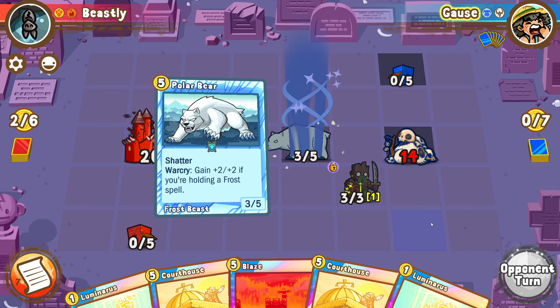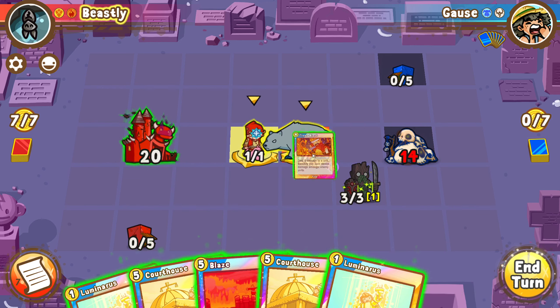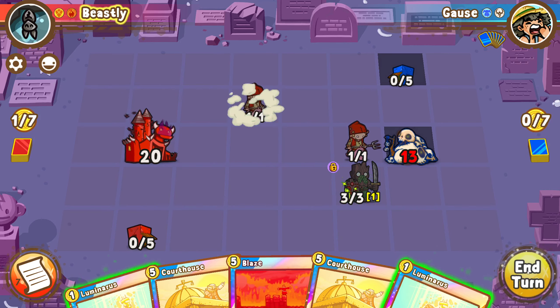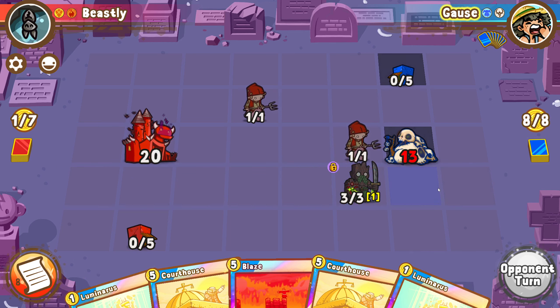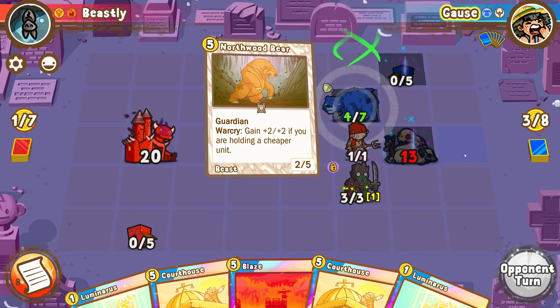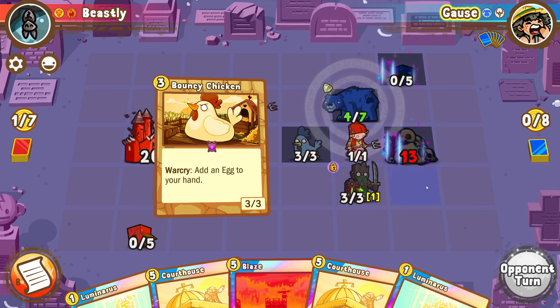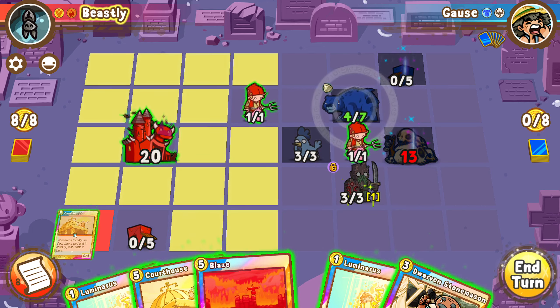We're going to go for a frost blast into a polar bear — that's a little spicy. We'll just blaze. That blaze draw was actually pretty nice. Blaze is one of the hard counters to Viking just because they have so many high-health units. It's nice to be able to deal with something like that. Let's go for our courthouse here.